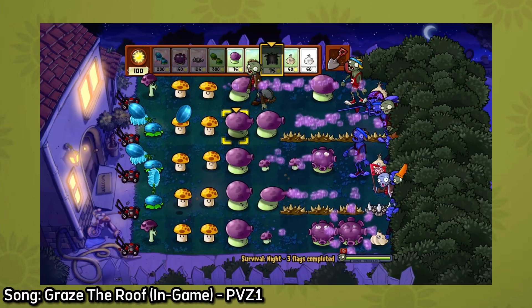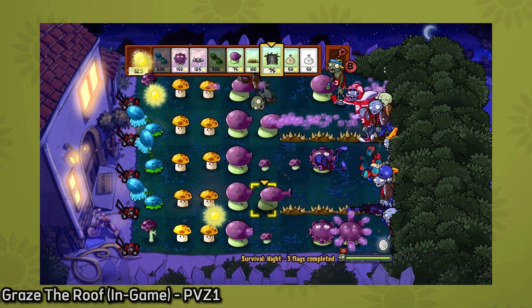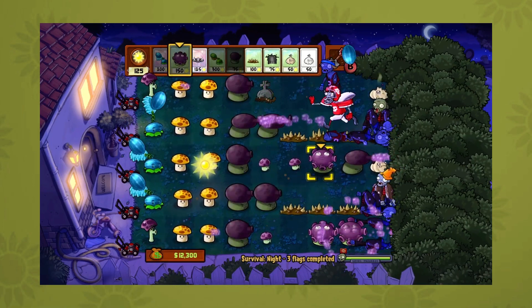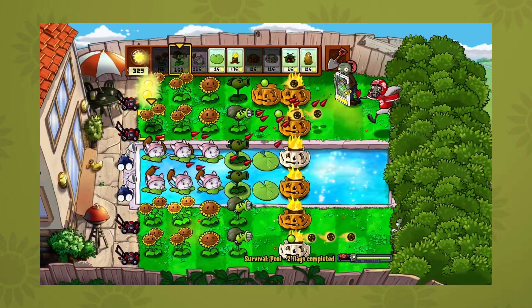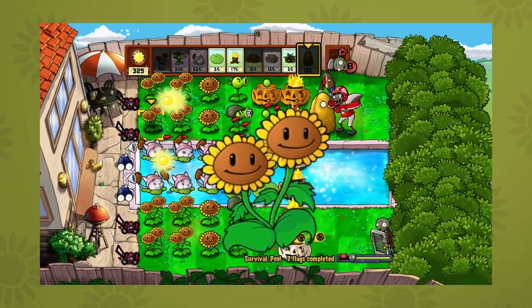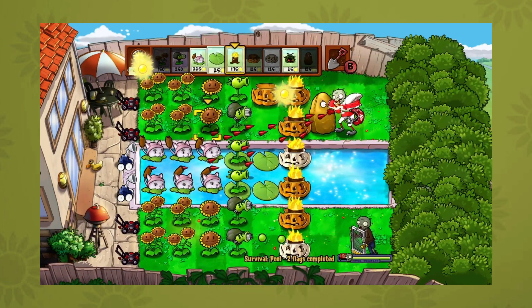Hey guys, how you doing? I think most of us at this point at least know about the upgrade plants in PvZ1. Often considered to be the first attempt PopCap would make in a level-up system, these plants are generally pretty powerful. We've got some heavy hitters like Gatling Pea and Cattail, while also having some supportive picks, like Twin Sunflower. But in general, all of these plants share one trait: they're useful in some way.